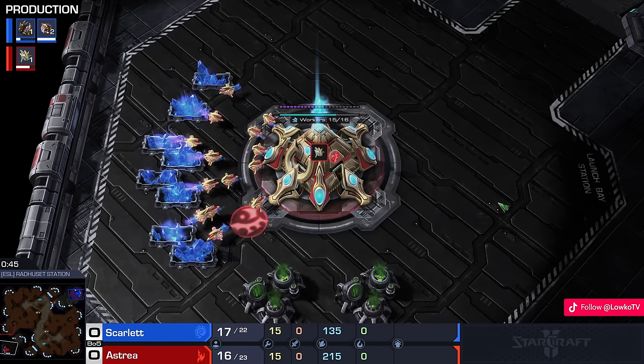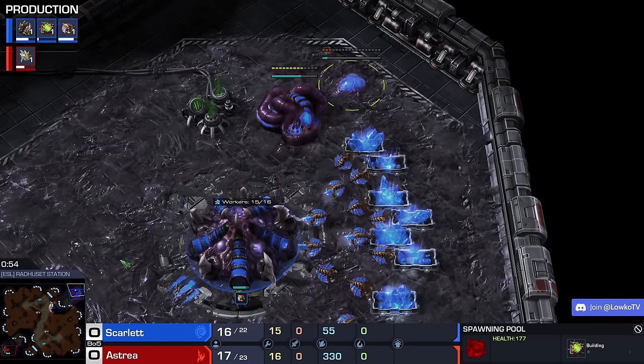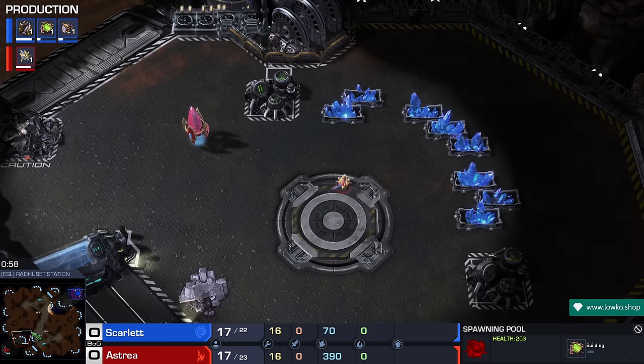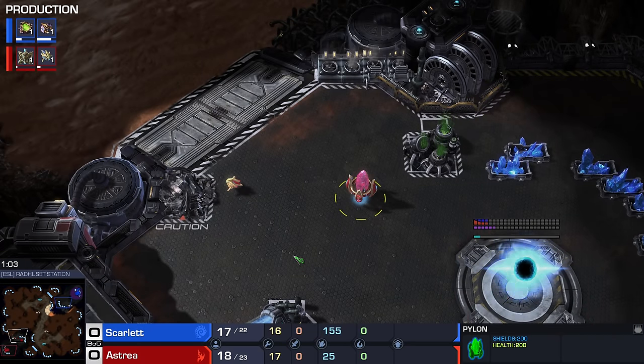We find ourselves on Raducet in game number one. Scarlet is going for a gas into a spawning pool before making a hatchery on the low ground. On the other side of the map, Astraea is going Nexus first after just a single pylon, before a gateway. Right from the start, we have a little bit of a different build order philosophy.